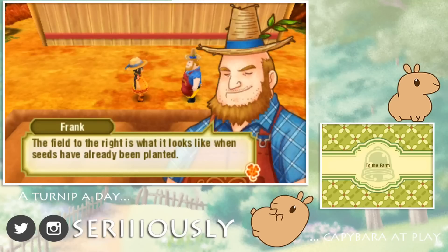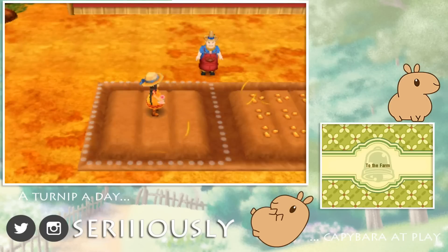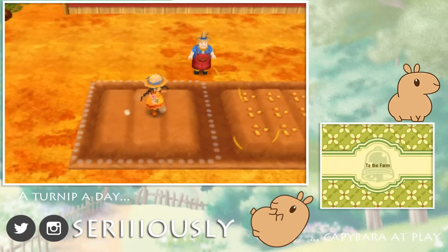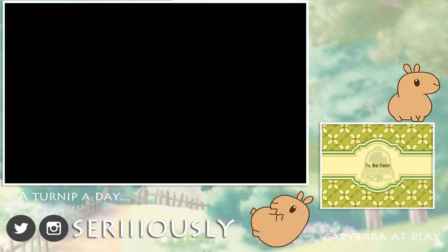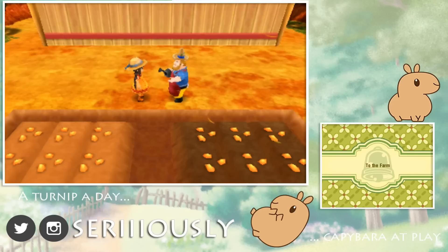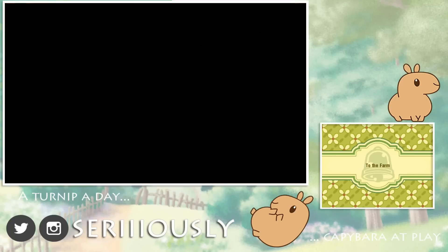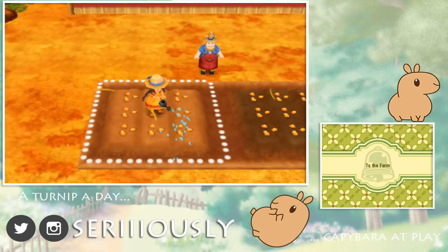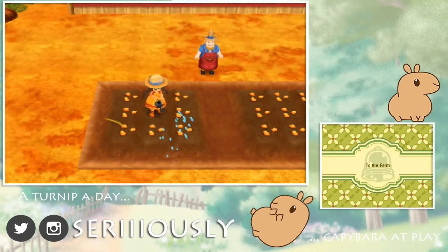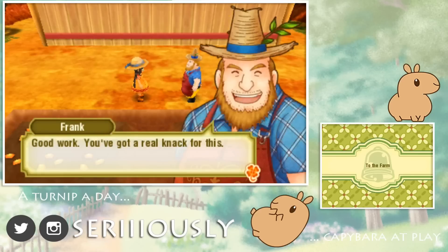All you've got to do is equip the seeds and press the A button! Alright, we got this! So we're standing here and unlike the other Harvest Moon games, I think you just have to stand right in the center and it immediately does nine tiles - which is so nice! That's the ticket! You got the hang of that real quick! Alright, and now let's do the watering! Something tells me it's just standing in the field and hitting the A button! I think I got this Uncle Frank - I'm a natural! And dun-da-dun! Oh, that's so cute! Are they gonna grow? Instagrow maybe? Good work! You've got a real knack for this!